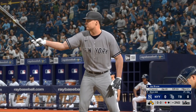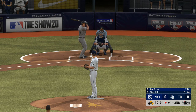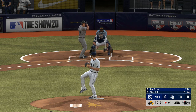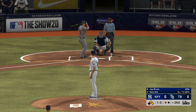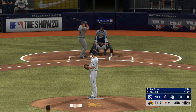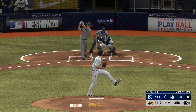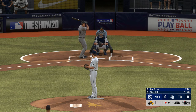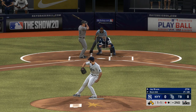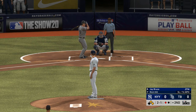Coming to the plate, Jay Bruce. He could give his guys an early lead if he can come through here. This dude's clearly capable of clearing the bases with one swing, so the approach is to keep the ball off the plate and see if they can get him to chase something. Fouled away. And a slider's in the dirt as he lays off it for a ball.